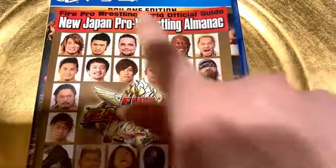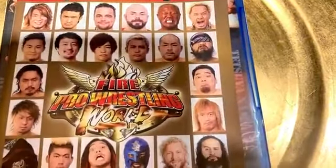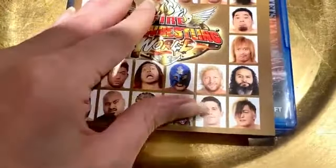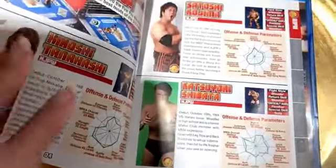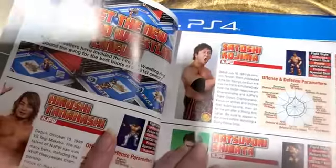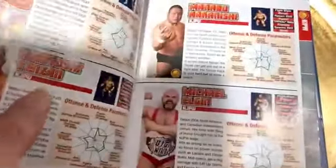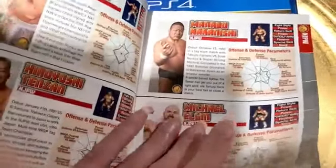If you haven't yet gotten a chance to see it, it comes with this incredible New Japan Pro Wrestling Almanac. I was so excited when I saw that this came in the case — I thought it was so cool and unique. It really features a little bit about all the wrestlers from New Japan, both in the game and how they play, as well as their background. So if you are wanting to know more about them to play it, or if you're watching a match, this is really just super handy to have on hand.